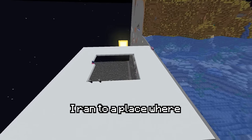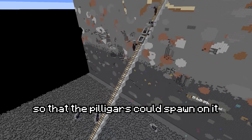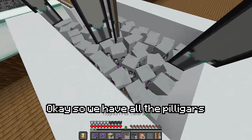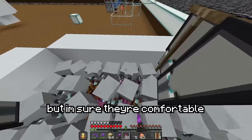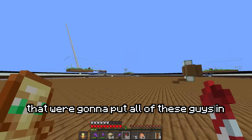756 villagers, to be exact. After that, I ran to a place where I knew an outpost was, and I built a little platform so that the pillagers could spawn on it, and I collected them all and name-tagged them so we could use them for the farm. We have all the pillagers we're going to need for the iron farm collected — it's a little bit of a tight squeeze, but I'm sure they're comfortable. The next thing we need to do is build the giant iron farm to put all of these guys in.